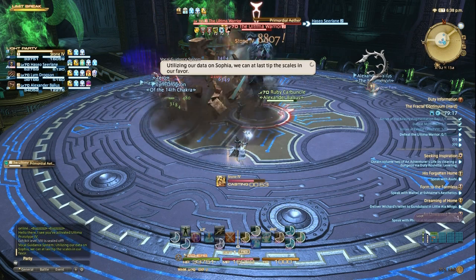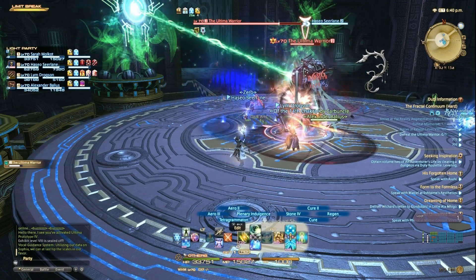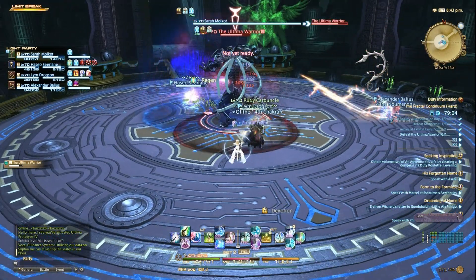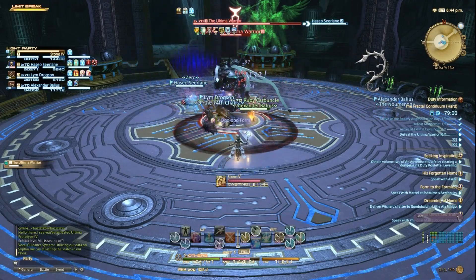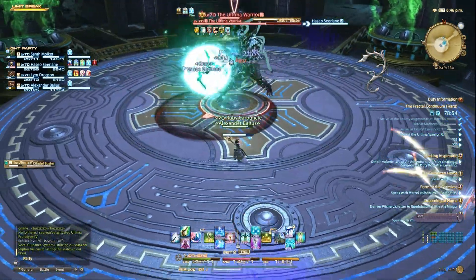Failure to move will result in high damage and gaining a vulnerability stack. At 75%, he will gain his first upgrade. This first upgrade will add a feature to his Cathedral Buster — two players are picked at random. One player will be given a light circle and the other a dark circle.